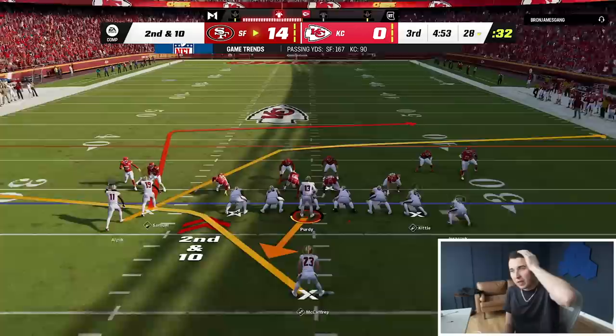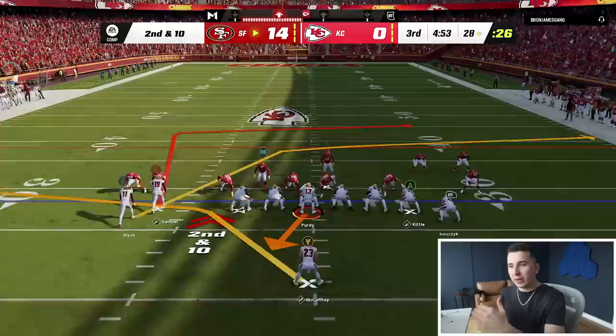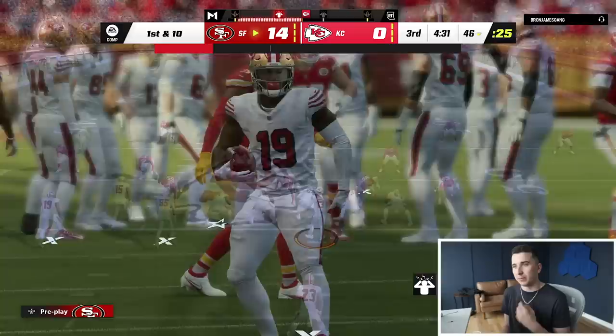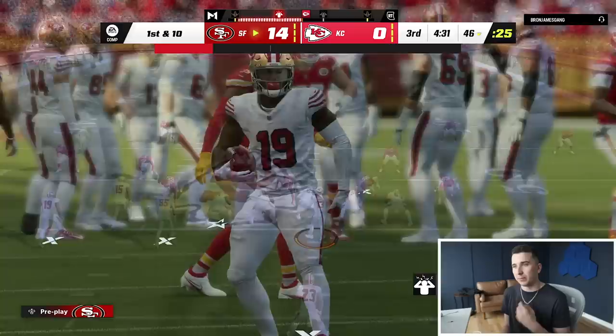Okay, this is a really cool play. You got max protection, which is exactly what I need right now. And then Ayuk's going to pull the one guy in man. Then Debo's going to be open behind him. Debo just sits him down. Those are simple, amazing plays that you can easily go to.